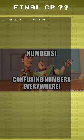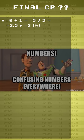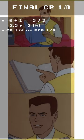The final CR comes from a DCR negative 6 plus an OCR 1, which equals negative 5. Averaging up, that's negative 2.5, and rounding up that's negative 2. There's a printed CR 1/4, and we found a CR 1/8.